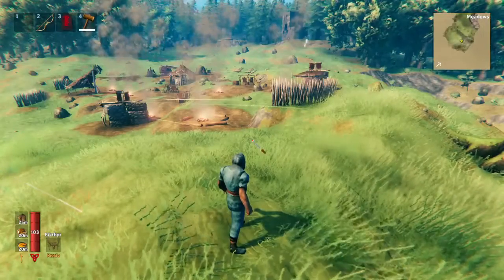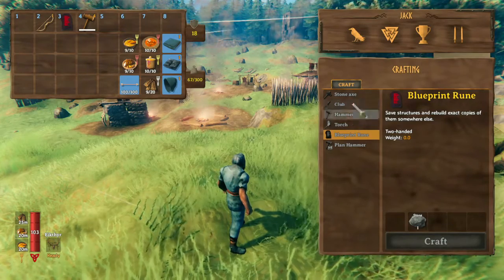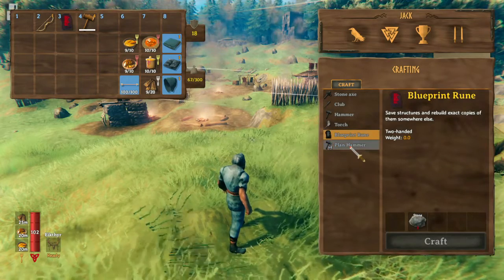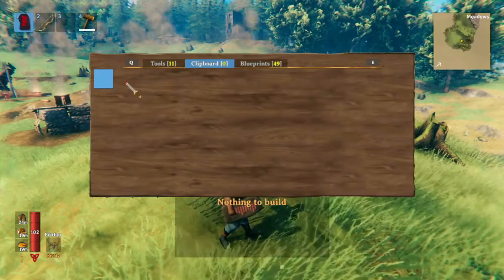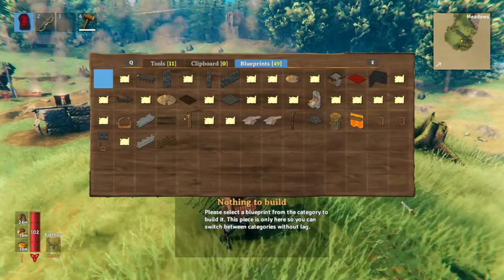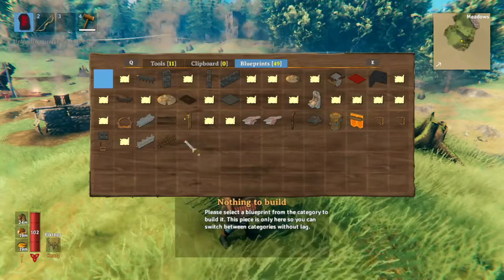After you've installed PlanBuild, you'll notice that in your crafting menu — the base crafting menu available by pressing Tab — you have two items: the blueprint rune and the plan hammer. The blueprint rune provides you with all of these tools, the ability to copy and paste anything you select, and a place to store all of your blueprints. The clipboard gets wiped every time you leave, whereas the blueprints are just there.